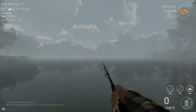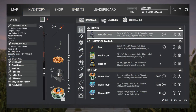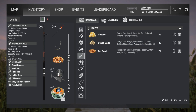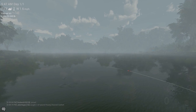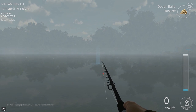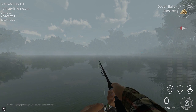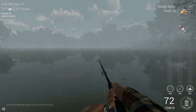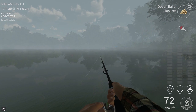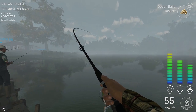This spot is probably the best for channel cat and smallmouth buffalo on this lake that I've discovered anyway. So I'm going to switch up to the dough balls and throw those on the hook, and we should catch the smallmouth buffalo relatively quickly. When you toss these out there, they seem to bite pretty consistently on dough balls. So let's give it a shot.